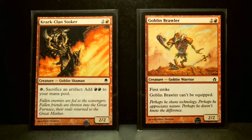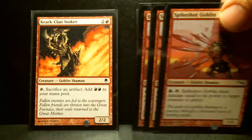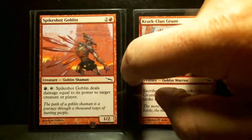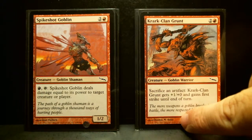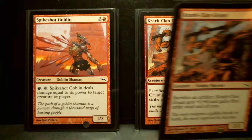Goblin Brawler has First Strike and cannot be equipped — a 3/2/2 common, not that great. Krark-Clan Grunt is a 3/2/2 common from Mirrodin. Sacrifice an artifact and this creature gets +1/+0 and gains First Strike until end of turn. Doesn't seem that great — I have two of them. Then 3 Spikeshot Goblin, which has an additional Mountain and Tapping ability: it deals damage equal to its power to target creature or player. It's only 1 power, but if equipped in an artifact-heavy deck it could cause a lot of damage. It's a 3/1/2 common from Mirrodin.